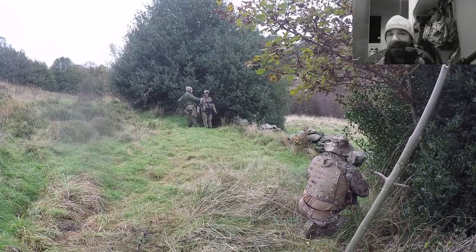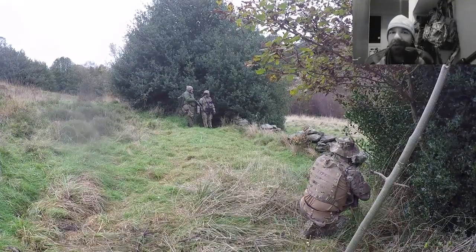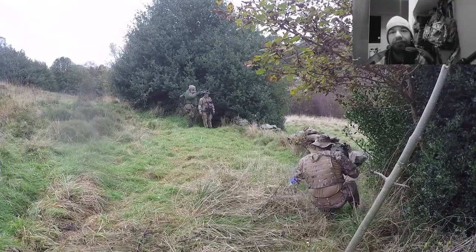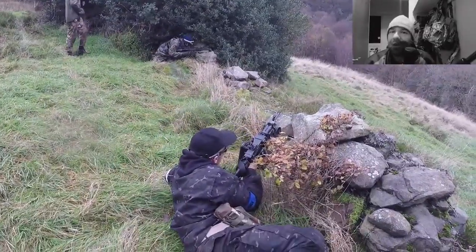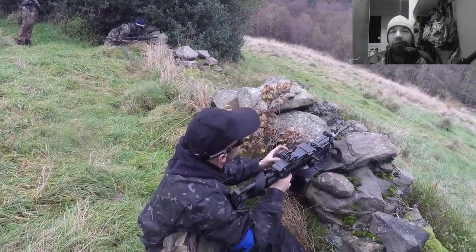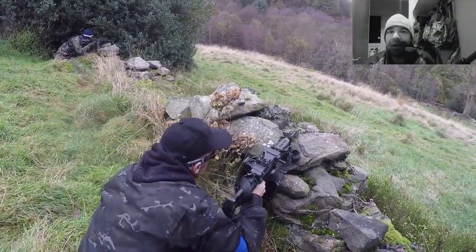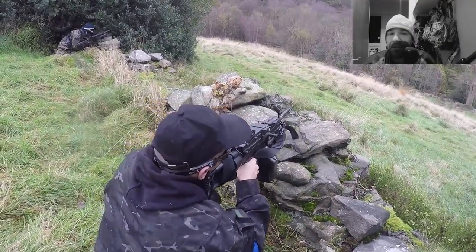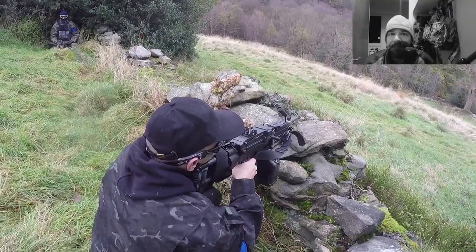Today we're going to be looking at one of the objectives. Straight after lunch, one of the objectives was to take three areas. In each area there were two flags — blue team and red team. All you had to do was knock down the other team's flag and leave your flag standing, which means you control that area. If you captured all three areas you got 50 points.